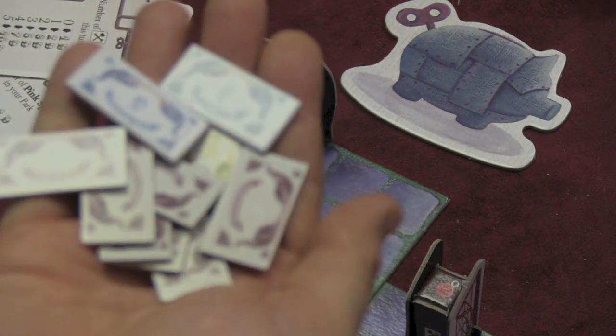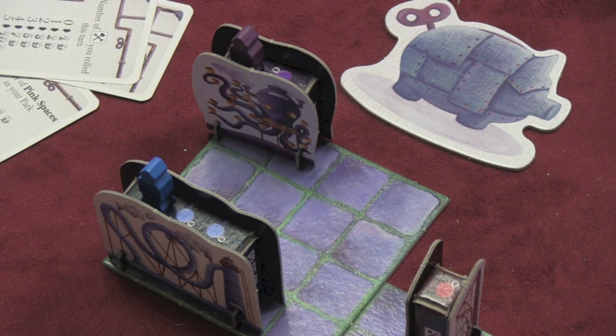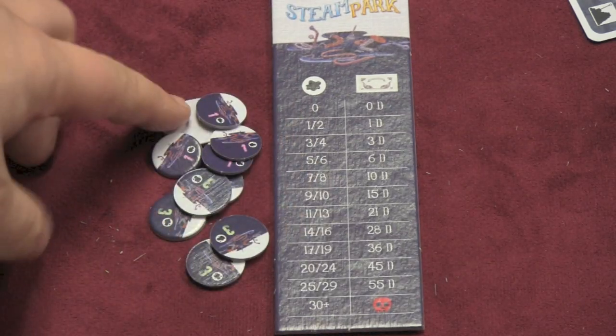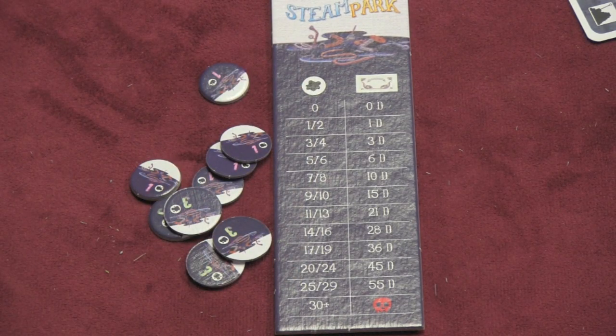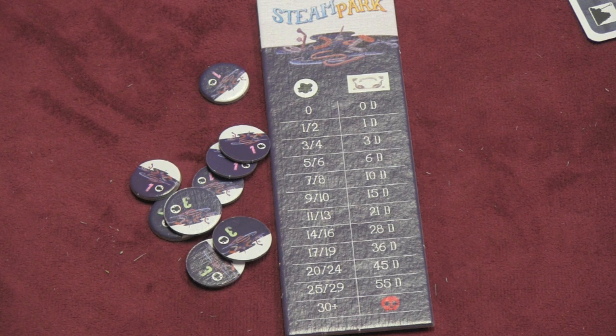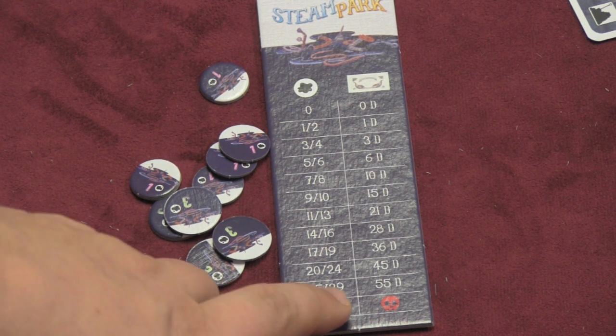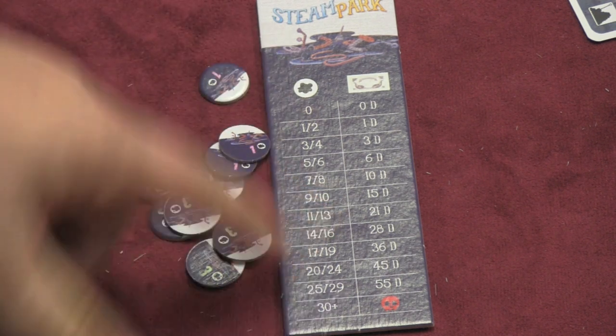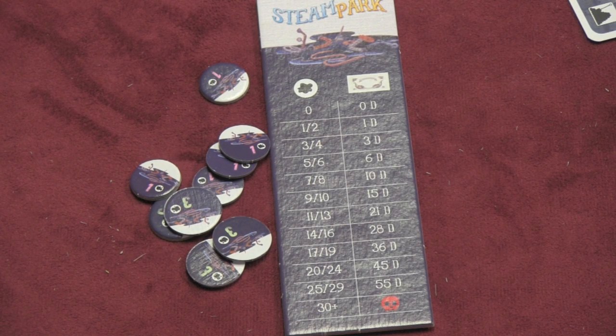After everyone takes their actions, each player earns three denarii for each visitor in their park — so filling your rides is important. Then you proceed to the next round and roll the dice again. After the sixth round, the game ends. You check your dirt: the amount of dirt you have influences how many denarii you must pay as a penalty. If you have 30 or more dirt in your park at the end, you automatically lose. With 25 to 29 dirt you lose 55 denarii, which is essentially the same as losing. Subtract your dirt penalty, then everyone compares their total denarii — the most wins.